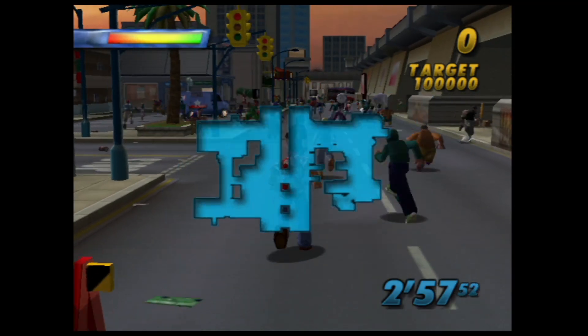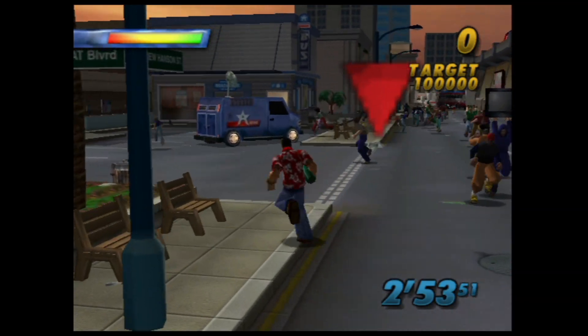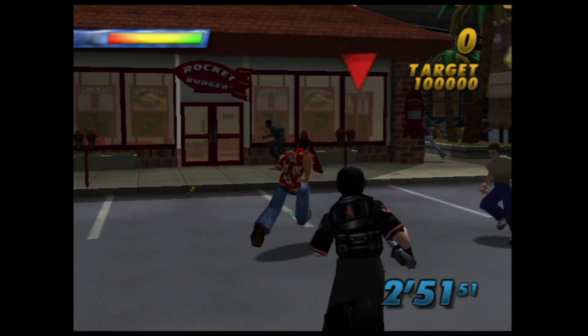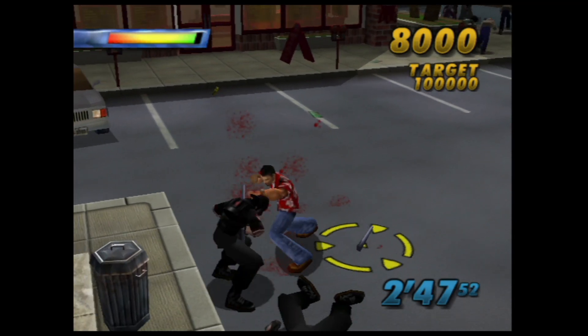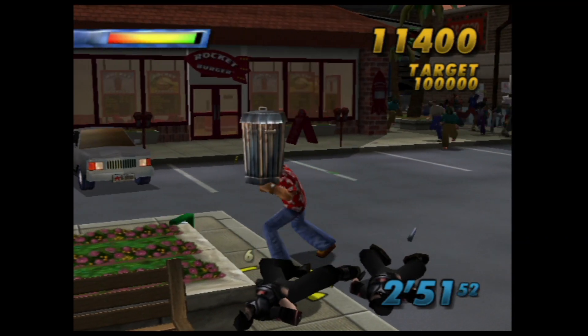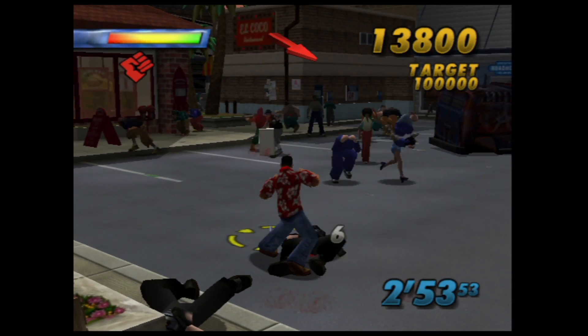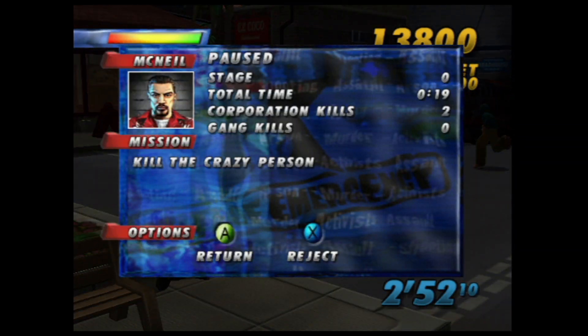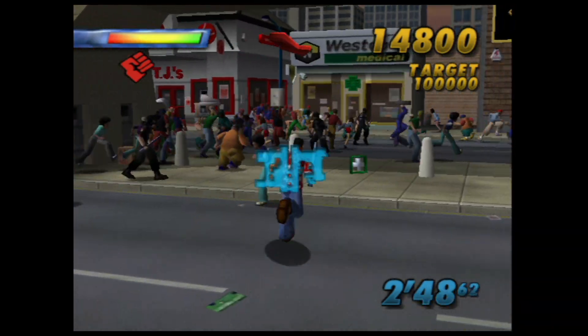State of Emergency was originally shown during Rockstar's E3 2001 presentation. It was presented alongside Max Payne and Grand Theft Auto 3. An interesting note is that Grand Theft Auto 3 was mostly ignored at the time, while State of Emergency was getting quite a bit of hype as a riot simulator. The developers did shy away from the controversy by creating a pretty silly plot.